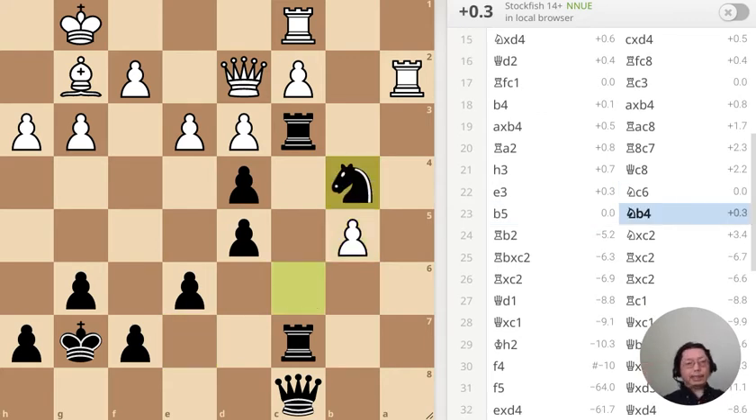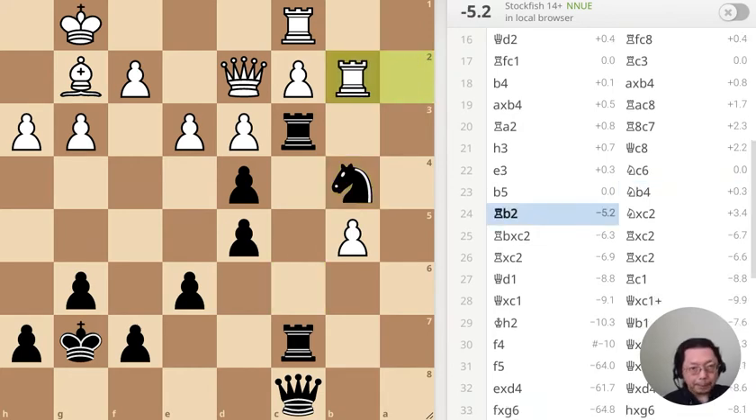That is the net — I have a cannon and there's a net over there, putting up danger, then getting the rook over here. It's very strong. Right now I have four attackers and three defenders — attacker wins. This is puzzle number one and it's actually a combo, so pause the game and see if you can figure it out.